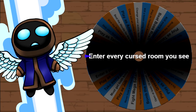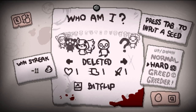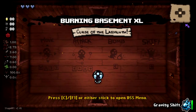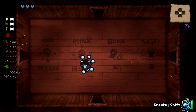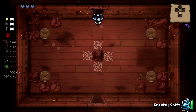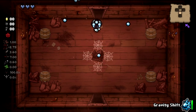The wheel says 'enter every cursed room you see' — we can do that, that's not too bad. Let's random our character. This could be anybody, including modded characters, and it will be... we're gonna get a second shot at our dear friend Andromeda! This is good because I actually have things to say about Andromeda as well.